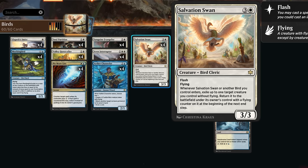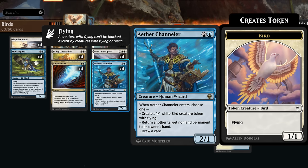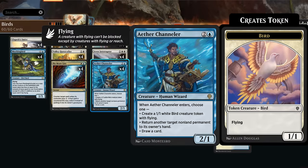Salvation Swan is a very interesting build-around because you want to play it in a deck that has additional birds to trigger the swan's ability, but you also need enough non-flying creatures to flicker in the first place, since the swan only targets creatures without flying. The creatures we want to flicker include Ether Channeler, a 2/1 that when it enters can either make a 1/1 flying bird token, return another non-land permanent to its owner's hand, or draw a card. If we play Channeler with Salvation Swan on the battlefield, we make a bird token, the bird token triggers the swan's ability, which lets us flicker Ether Channeler — it re-enters with a flying counter and we choose one of the three abilities again.